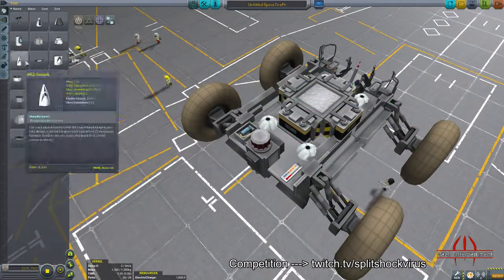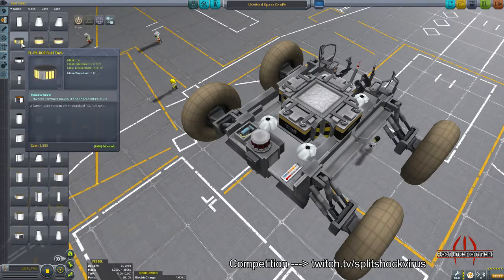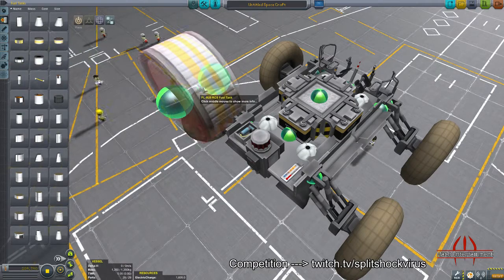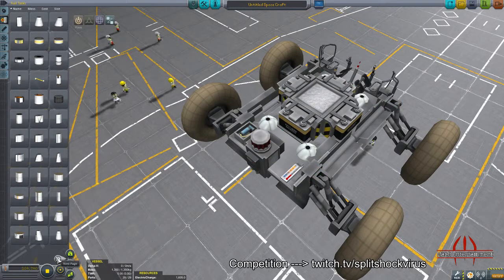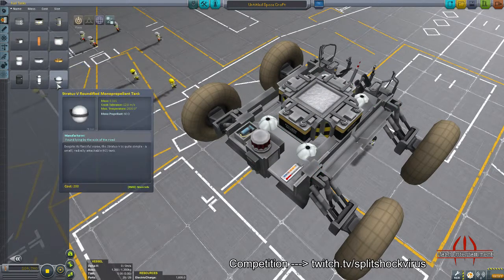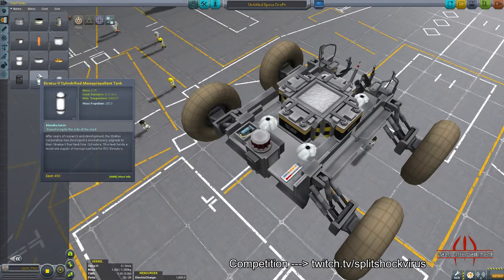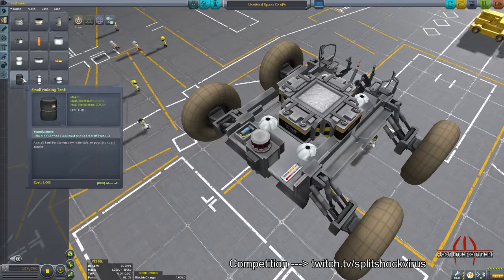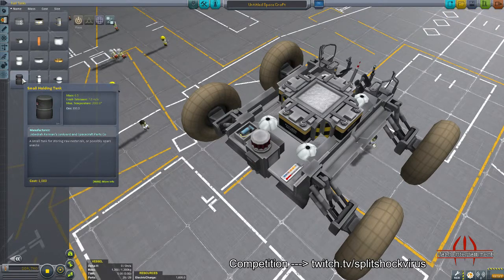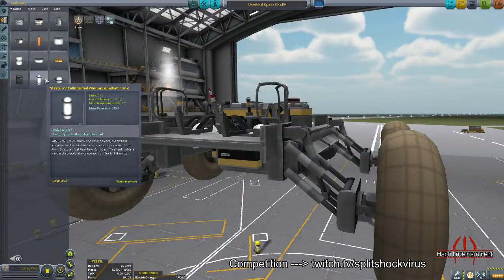Oh, that's nice. Where'd you find this? Damn son, you just hit with the wow effect. Why is there not more parts? Where's the decoupling stuff? Just use your RCS thrusters to thrust up. Let's put some strong — that way you can make it look like it's actually got hydraulics. Let me put this on here, got some solid fuel boosters here.